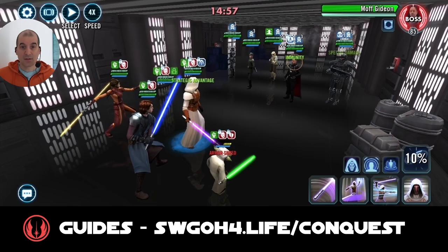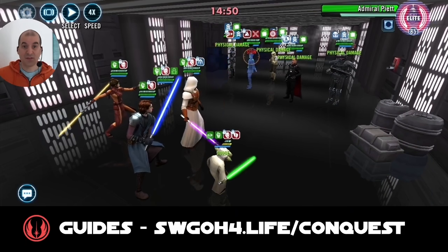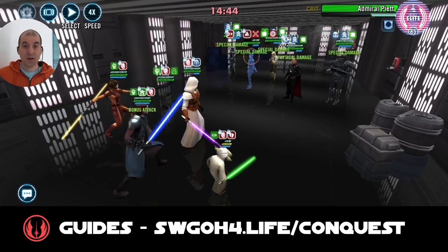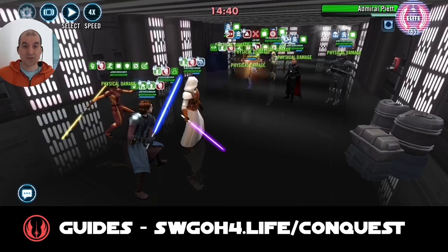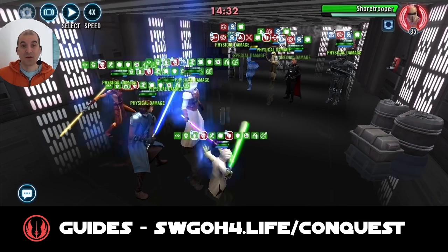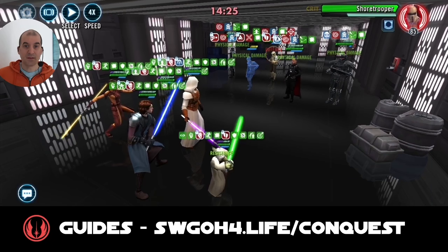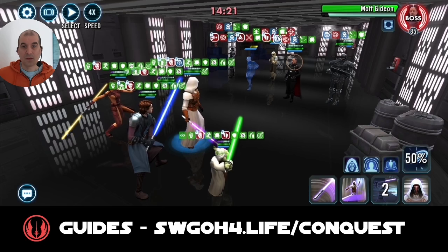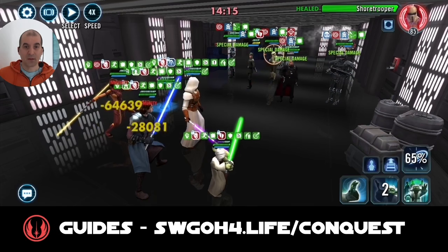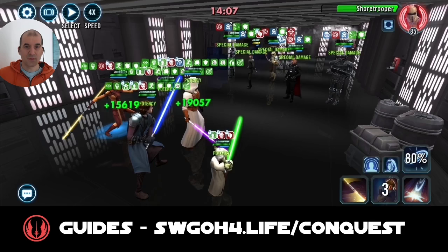Here we go - Revan goes first. You have to keep Piet under control, so I mark him. Because Revan has Strategic Advantage, even if he doesn't land the stun on Piet, Piet won't be able to counter-attack. Grandmaster's Training goes on General Skywalker to boost his potency - and I was able to land the daze. No bonus turn meter for Piet when we hit his allies. Piet is dazed so I'm leaving him alone. We got an evasion, so we get more foresight now, meaning we'll be able to evade the next set of attacks.